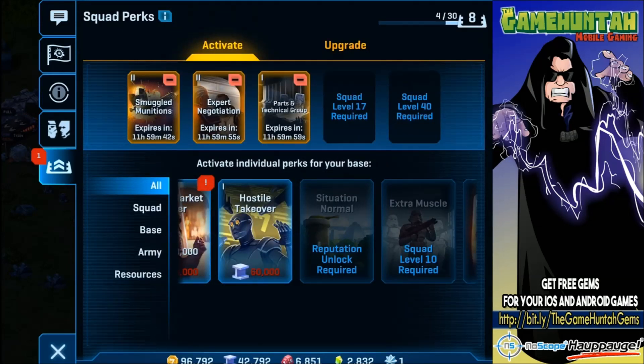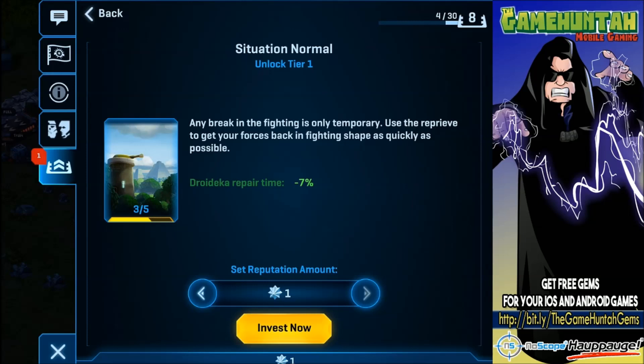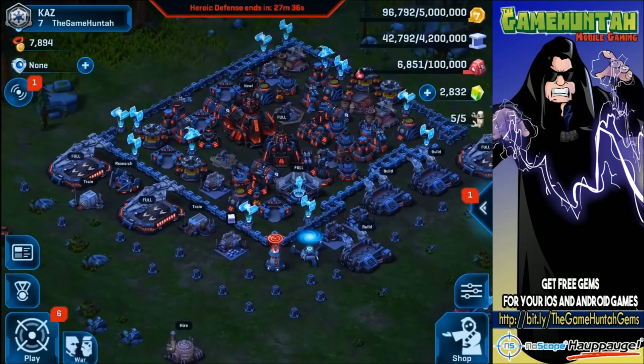We got three more perks, I'm gonna start getting some more stuff in a few. Got a point of reputation, got a point of reputation. Maybe I can help with the repair time — that's not too bad. Let's invest in this one. Perfect.